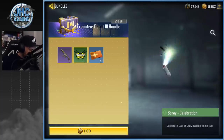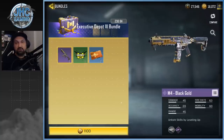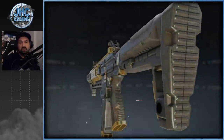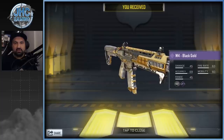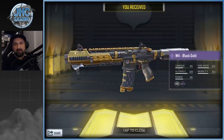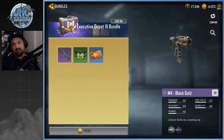This one — the M4 Black Gold — is back, it's 1,100 COD Points. This one I will definitely get. There's a spray here and battle pass tier cards for increased battle pass XP. We're gonna buy that M4 Black Gold for sure. I love the Black Gold weapon series — I've got the Arctic .50, the ASM10, the M4 LMG, and the Magnum. Black Gold skins are super dope and this one's awesome, so yeah we're gonna use that one for sure.